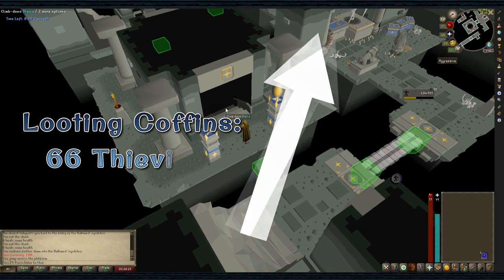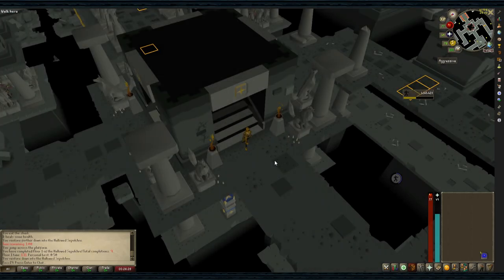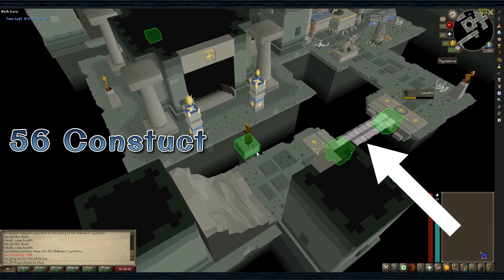Looting coffins is not required, but you will need level 66 Thieving, which is where you'll make your profit and gain Hallowed Marks. Additional stats are not necessary, but with 56 Construction you'll be able to pass broken bridges.